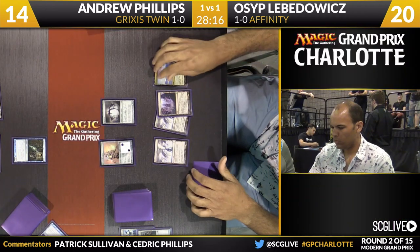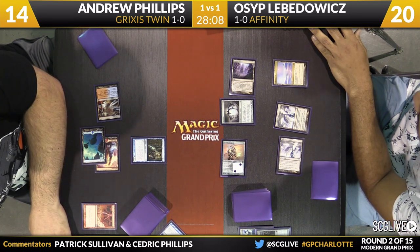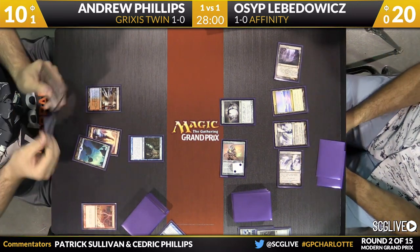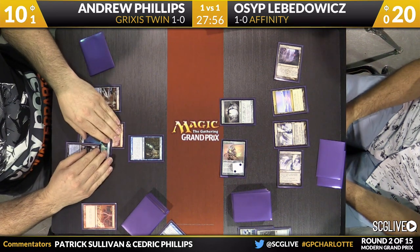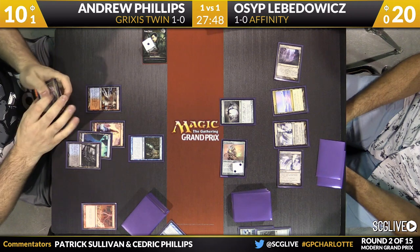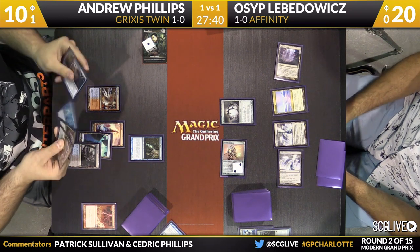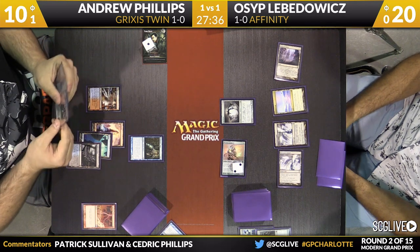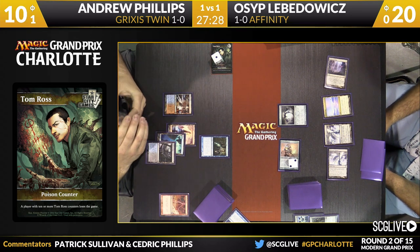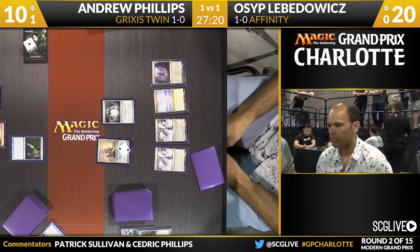Snapcaster Mage does flashback Serum Visions. If Lovadovich has Cranial Plating, this gets out of control pretty quickly, but it looks to be a more honest turn. He just fires up the Inkmoth Nexus for a little bit of Infect and a little bit of regular damage. There's a Polluted Delta for Phillips — a big draw there for Andrew, as he was missing black mana. Now the Kolaghan's Commands in his hand are turned on. You really want to see how good this card is against Affinity, and it's obvious from the text on the card that it would be good in the matchup. He's finally drawn one.